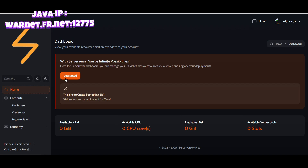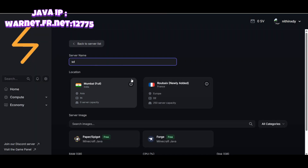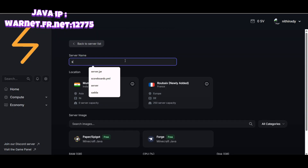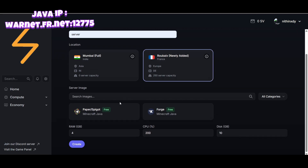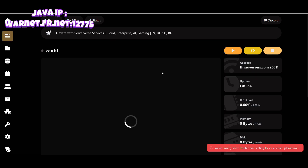To create a server, select the 'Get Started' button, enter a name, and select your node. The node is free — it appears to be France. I already created my first server so I can't create it again, but you can.